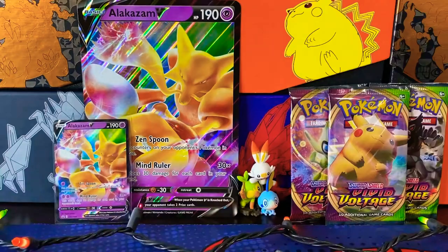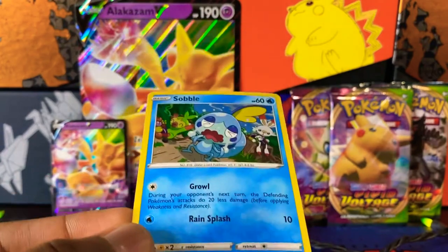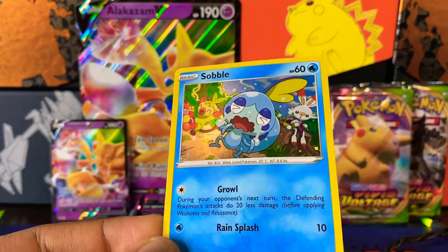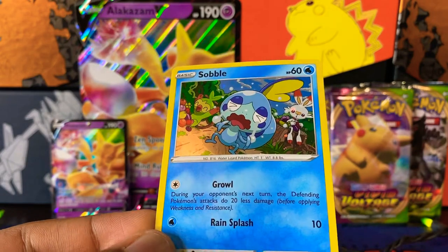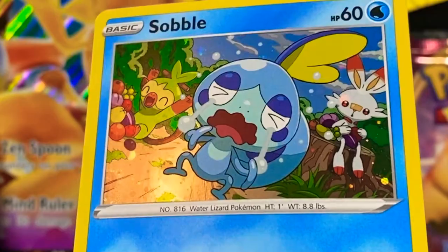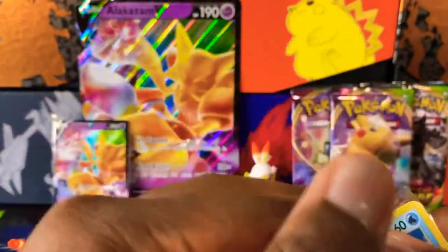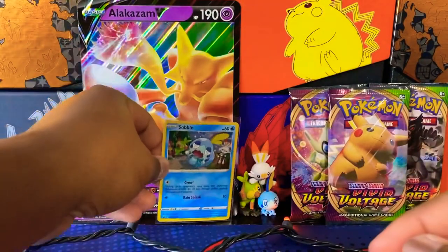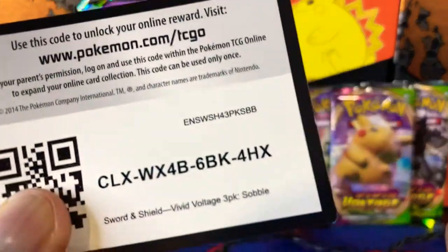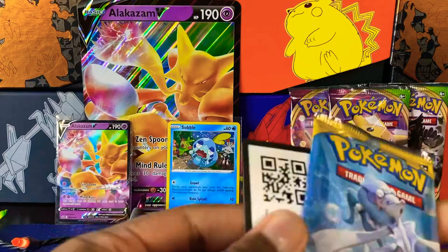You can see there's the jumbo card in the background. I also opened up that three-pack blister and got another Snoball promo. It did have a print line near the bottom - I'm not seeing it on camera though. I do like the little swirl at the bottom left, that's pretty cool. I love that type of holographic that gets the swirl in there. Also here's a code card for the Snoball promo and one for the Alakazam box.